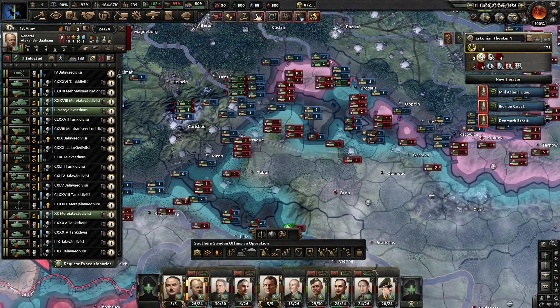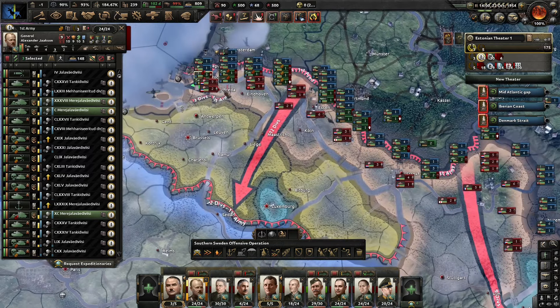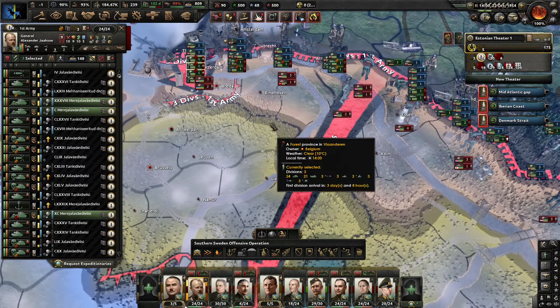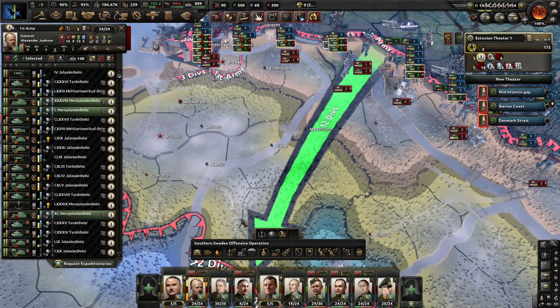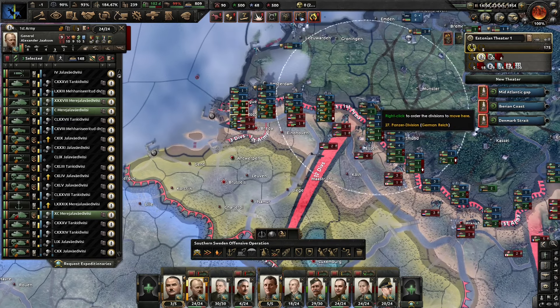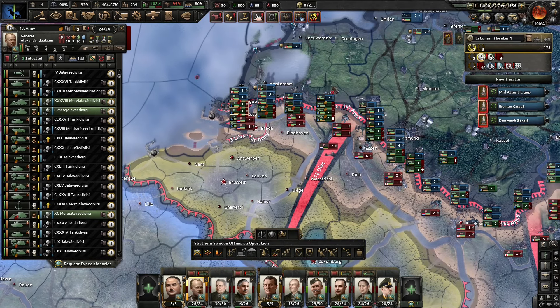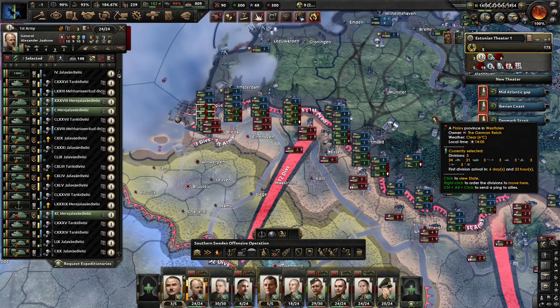Then we'll swing into the Czech Republic and take them on next, while the actual tank forces, once we've crossed the rivers here from the first army, can continue the assault toward Brussels and try to kick the Belgians out of the war as well. I've got a little bit of shuffling to do — I'll be back once I've got everything reorganized.